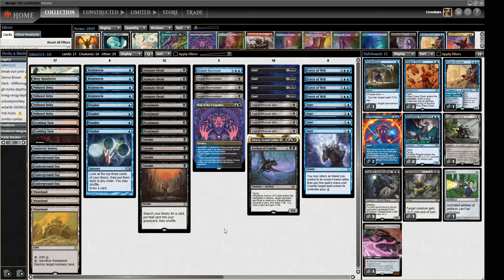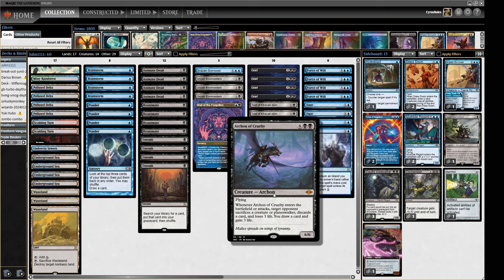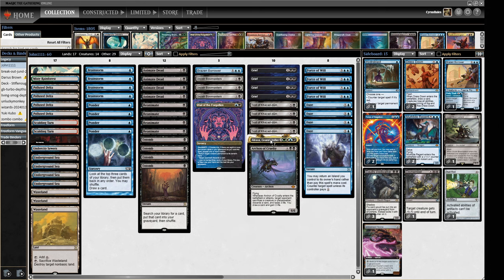For the reanimate part of the deck, we've got four Entombs and a couple of scary creatures: an Atraxa, which we can use to refuel our hand, and an Arcanis of Cruelty, which can control the board and give us card advantage. Both big creatures pitch to Grief, so they're rarely going to be stranded in hand. We can Entomb these and reanimate them if we don't have our pieces, or just want something better.